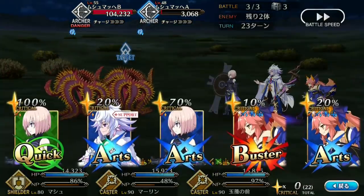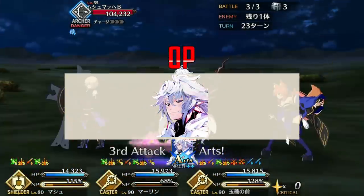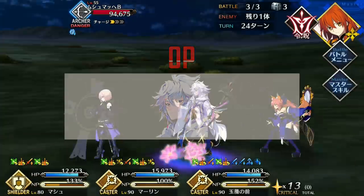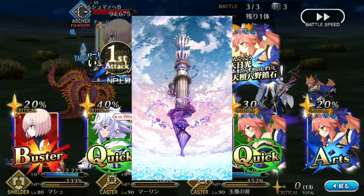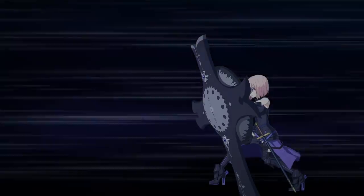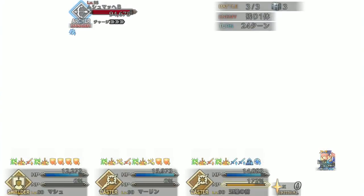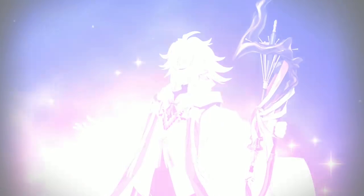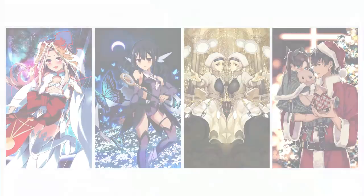The best servant to pair with Merlin is another Merlin, because you get all the insane advantages but times two. Merlin's bond craft essence is Tower at the End of the World, which buffs your party's buster damage by 10% and crit strength by 15% — highly recommended for buster teams. Otherwise, use craft essences that bolster his NP gain for balanced or stall teams, such as Prisma Cosmos, Magical Girl of Sapphire, Divine Banquet, or March of the Saints.